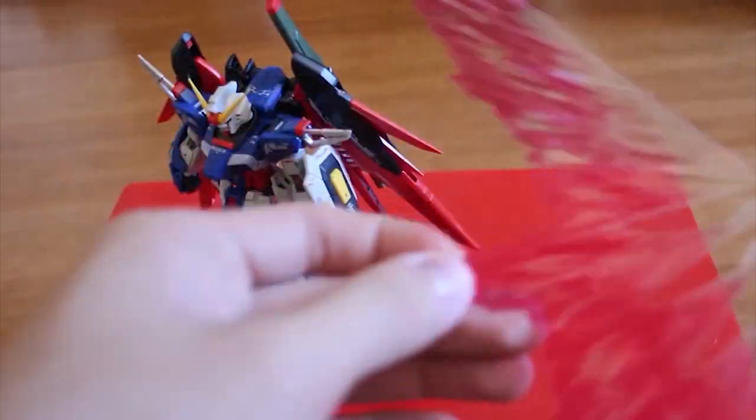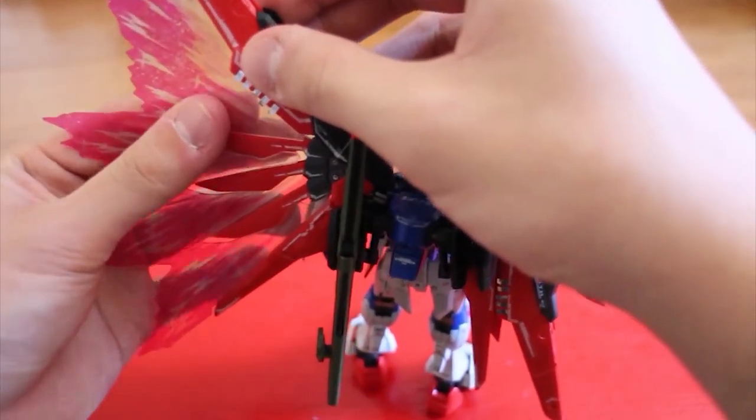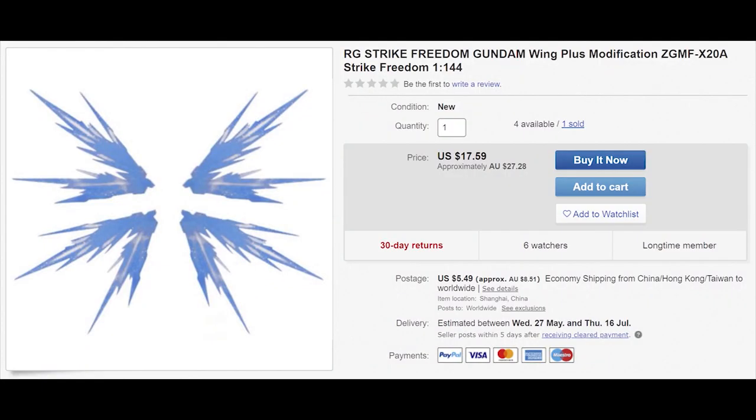Next up is the expansion unit Wings of Light for the RG Destiny, and the Wings of Skies for the RG Strike Freedom Gundam. You don't need to buy this. The HGCE Destiny already gives you the Wings of Light for free in the box. When I reviewed the Wings of Light, I found it's really hard to make the wings stable on the Destiny — they don't have a specific joint, so it depends on luck. If you're looking for Wings of Skies for the Strike Freedom, a third-party company — I think Dragon Momoko — made this kit for RG and HG as well, so you can get it way cheaper.